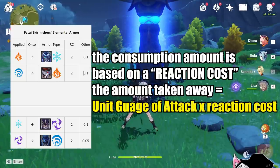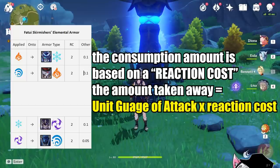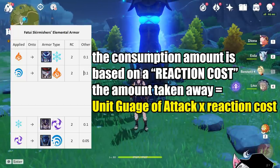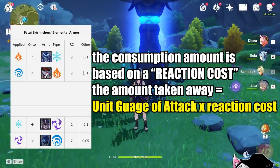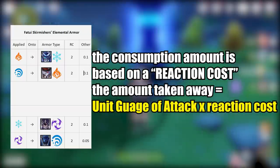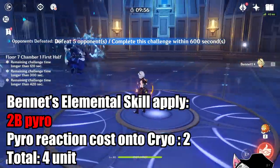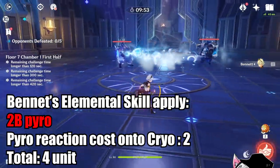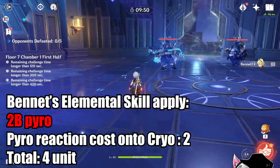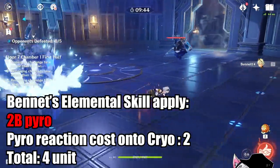Let's start with the Fatui elemental armor. Using the correct element onto the different armor type will have a reaction cost of 2. For example, applying pyro onto cryo will have a reaction cost of 2. However, every other element in the game will only have a reaction cost of 0.1. In order to determine how much of the shield you're removing, you only need to multiply your reaction cost by your elemental gauge that you're applying — very simple. For example, Bennett's elemental skill applies 2U pyro, and given that pyro has a reaction cost of 2 onto the cryo shield, Bennett's elemental skill will apply a total of 4 units and remove 4 units worth of cryo from the cryo gunner shield.